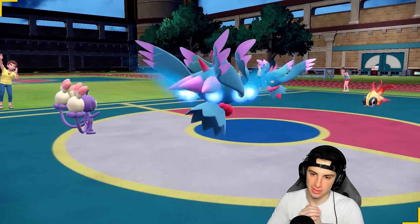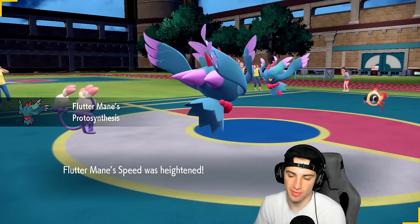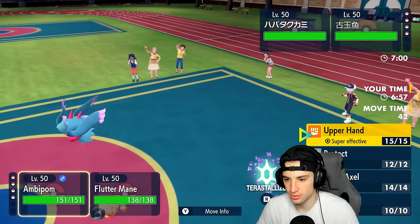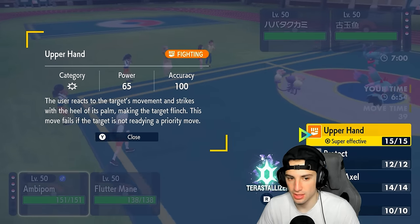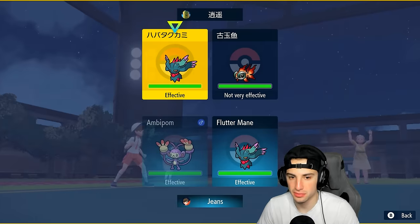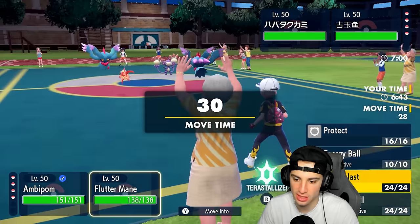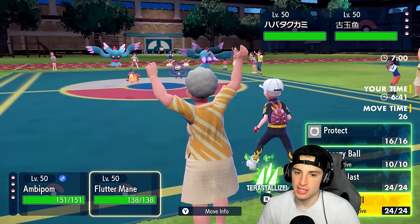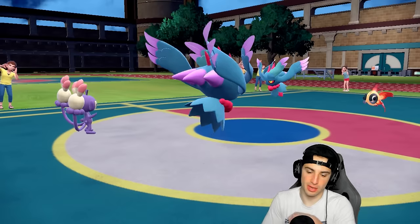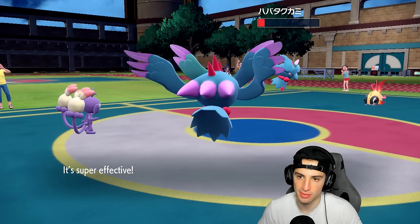Fluttermane's gonna get that Protosynthesis boost. I could Fake Out the Chi-Yu, but I kind of predicted them going for Ghost Tera. So I'm going to go Triple Axel in that slot and maybe Tera now — Grass Tera is in play. I'm going to Shadow Ball and double down onto Fluttermane with booster energy speed boost. They don't go for Tera, but we do some nice damage with Shadow Ball.